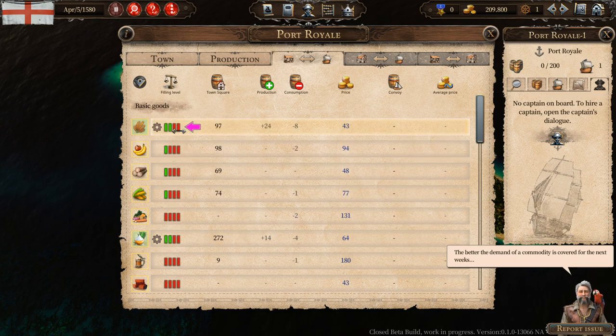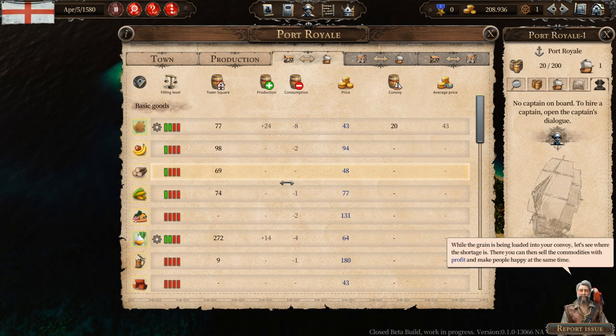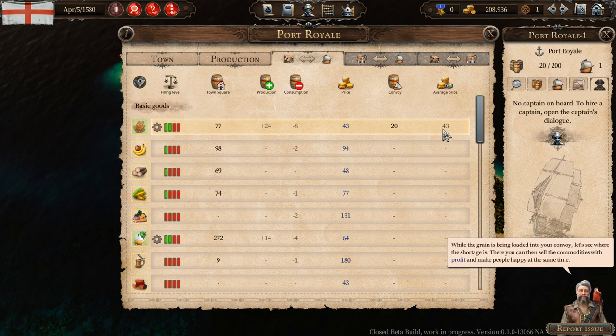The better the demand of a commodity coming in the next weeks, the lower the price — that makes sense. Commodities produced in a town are usually quite cheap. Now select grain and buy 20 barrels. If we go way too far, we basically take away all of their supply, and that makes them unhappy. So you want to buy cheap and sell high. You can see that as we go into lower supply and higher demand, the price goes up. We're going to buy cheap. The idea is to bring the people what they cannot produce themselves, make people happy, and profit.